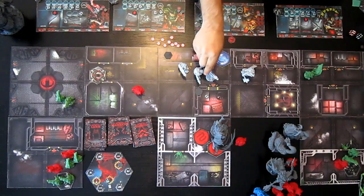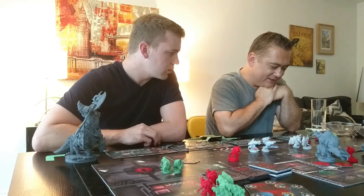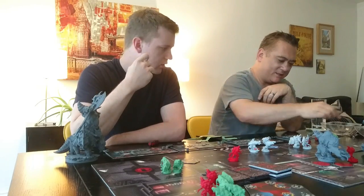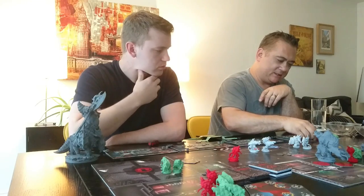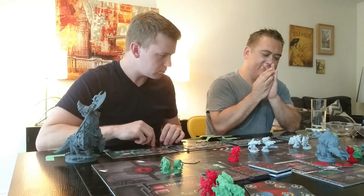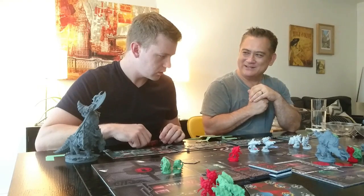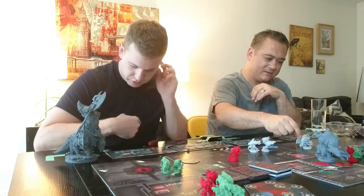Esper's turn. Esper's going to move up one space. She needs to get a range and a hit, and she does not. But she does have a plus one range bolt-on, so she'll use that. When you attack and then use a bolt-on, that's one action. So she has one action left. You cannot use two attacks in one turn, unless you've got the bolt-on for an extra attack.